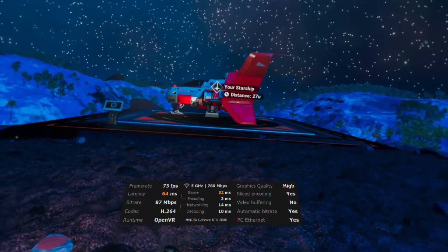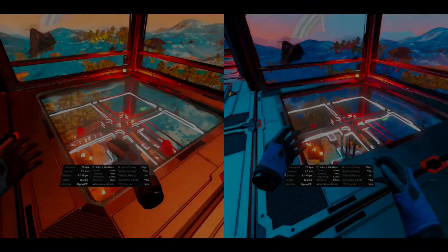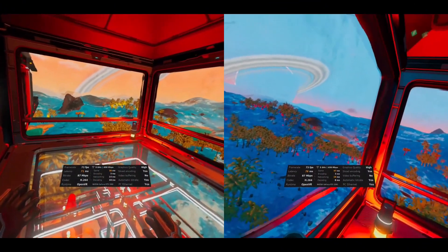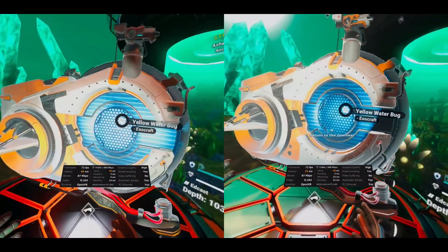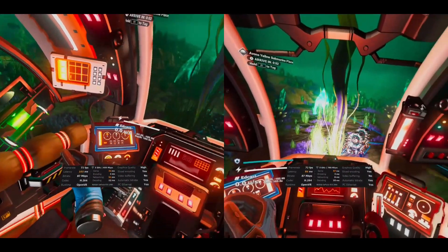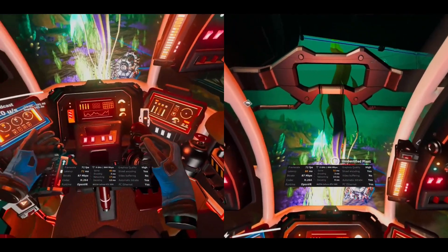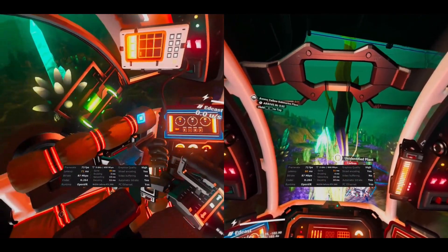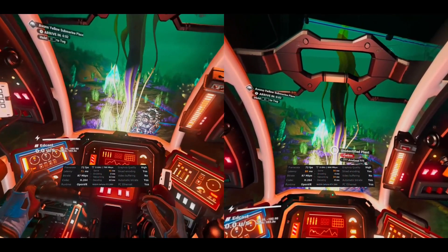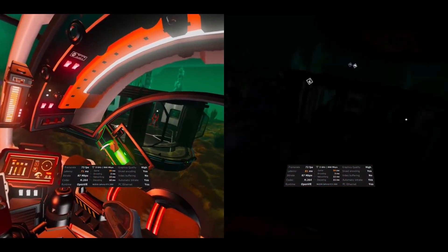You'd probably get similar results on the link cable as well. Let's come back in daytime. I've got DLSS on on the left and DLSS off on the right — it's pretty hard to tell. The latency seems to be higher with DLSS off and the images aren't as fantastic. It's a lot smoother in the headset.